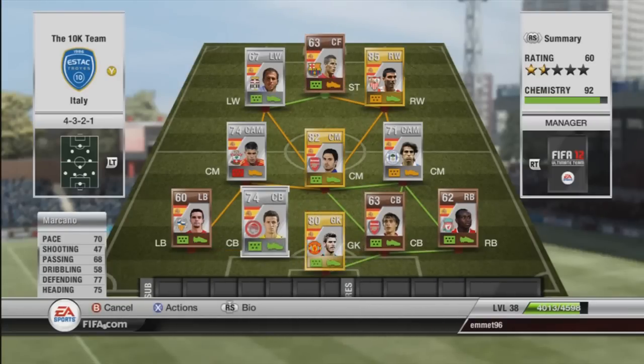Beside him we have Marcano with 70 pace, 77 defending, and 75 heading — another very solid centre back. He's pretty much the same stats as McQuell, just a bit better in defending, and you see the difference — he's 11 ratings higher. He cost me 1,300 coins, he's 6 foot 2, wins a lot of headers. These were very solid, quick centre backs and I conceded very few goals with this team.